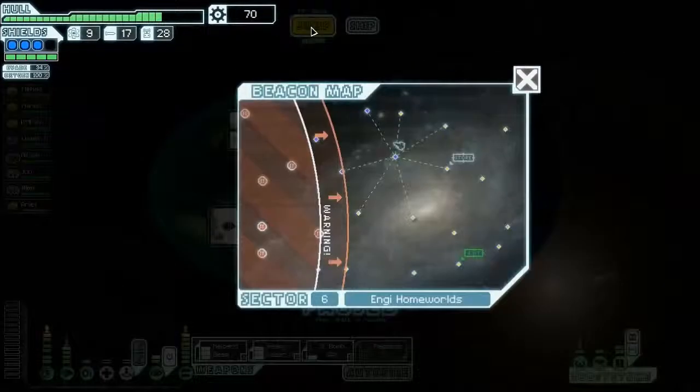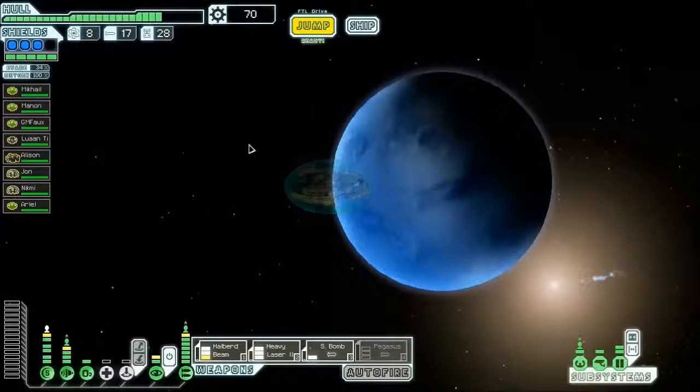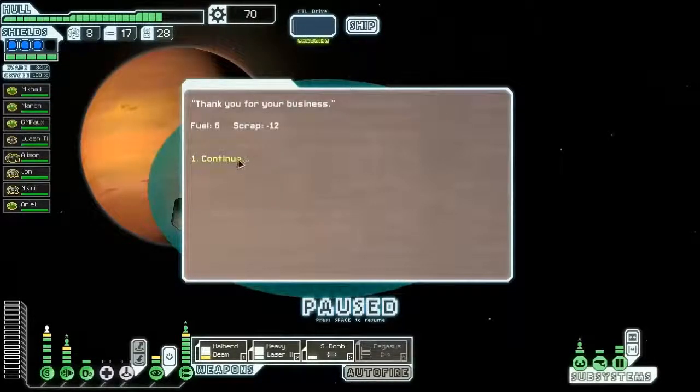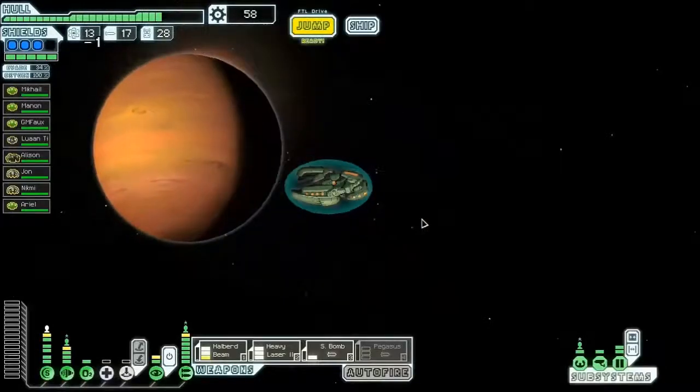Defense drone — that's okay. Store — that's okay. Let's see if we can trigger the stealth ship. I do actually need scrap — I mean fuel. You can only jump so many times.